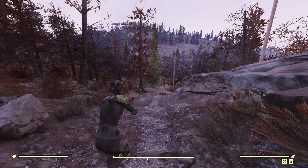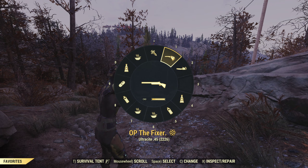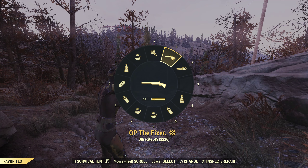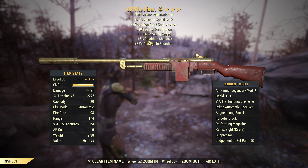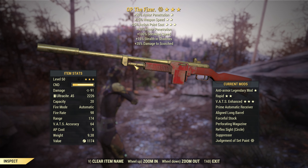Hey guys and girls, Foxy Raven TV here with another Fallout 76 video. In this video we'll be checking out my newest OP - The Fixer. OP stands for overpowered. This one is anti-armor, weapon speed, and action point cost: 50% armor penetration, plus 25% weapon speed, minus 25% action point cost. Because of the perforating magazine we have 40% more ammo penetration. It's an ultracite prime automatic receiver, so we're using ultracite .45 ammunition, which is why we're dealing more damage to squads as well. This weapon is a beast - these three stars are god tier together.